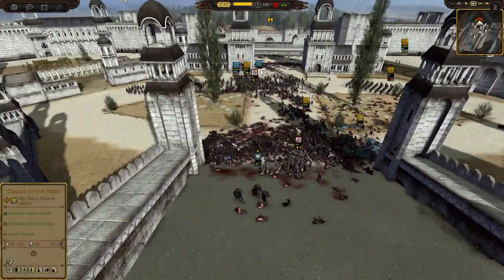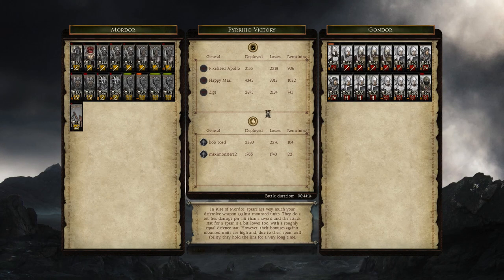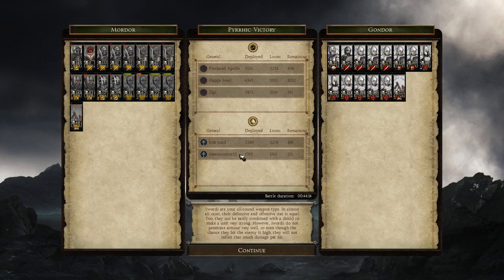And with that we were just barely able to squeeze by a victory as all their units are starting to break. That will conclude the Siege of Caer Andros - an absolutely bloody and devastating siege for both armies. Let's end the replay and look at the results. This was a lot of fun - it was during a live stream. Big shout out to Happy Meal, Ziggs, Bob Toad, and Maxi Monster 12. Their Fountain Guard got an insane amount of kills - 489 and 507 kills. That is disgusting. Thanks so much for watching.